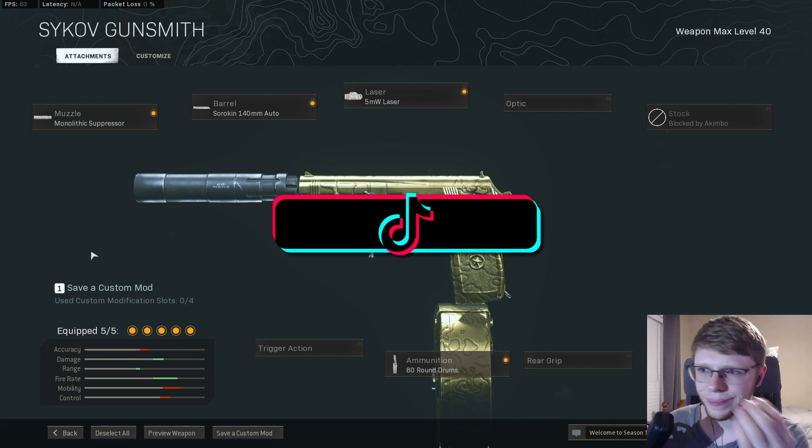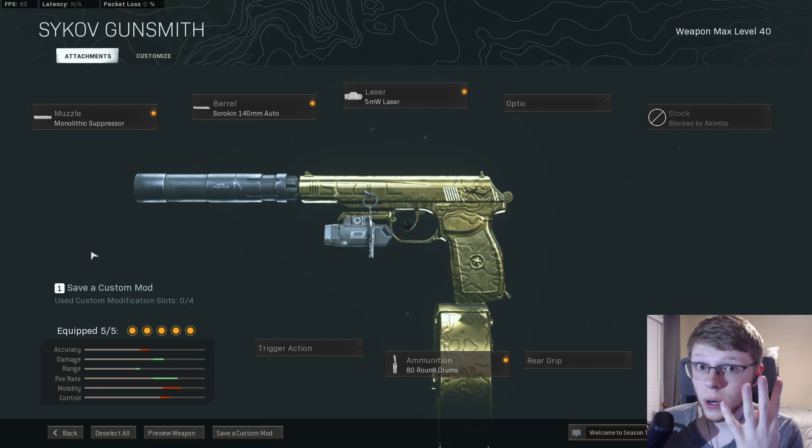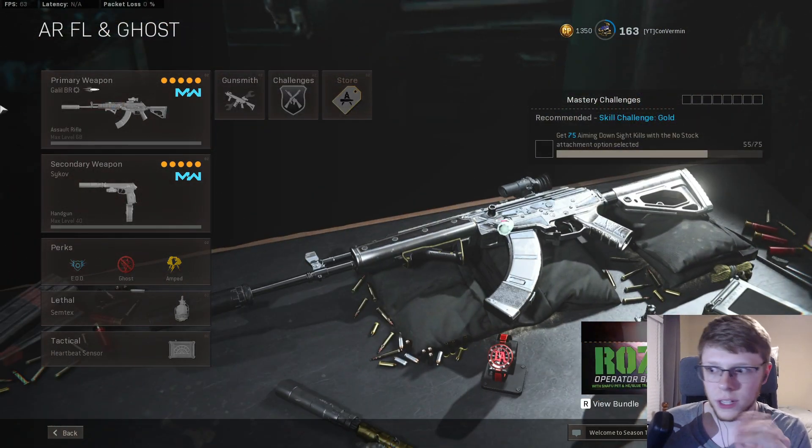Oh yeah, I gotta tell you how to unlock the pistol itself — silly me. What you do is get four pistol kills in five different matches. Don't worry, you can leave after each individual one. It's four pistol kills, so it can be the Renetti or whatever you want, but it has to be in Warzone or Modern Warfare — can't be in Cold War. And to pair it, you're going to want something meant for medium to long range, since this gun is meant for in-your-face engagements.